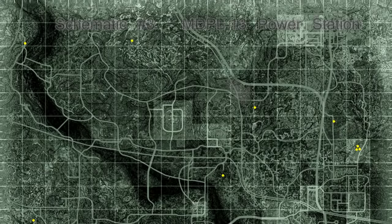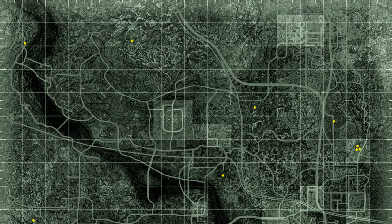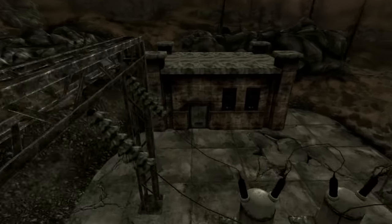Schematic number three for the railway rifle is in the MDPL-13 Power Station substation — this is the smaller building of the two. There's little to no resistance; if any, there might be one or two enemies outside, but most are in the other building.